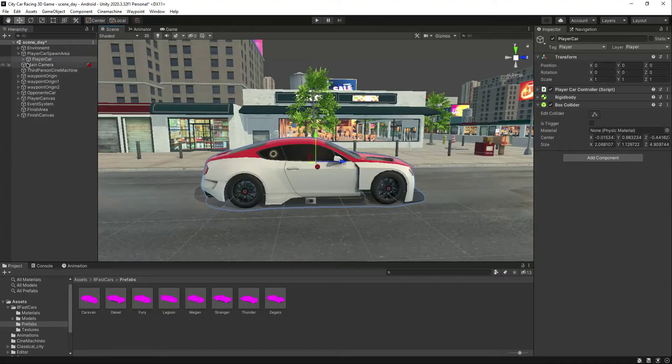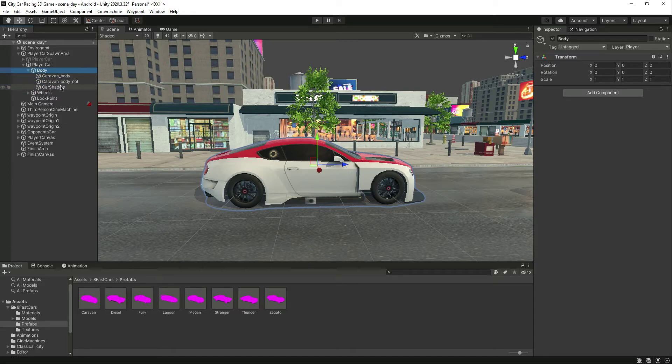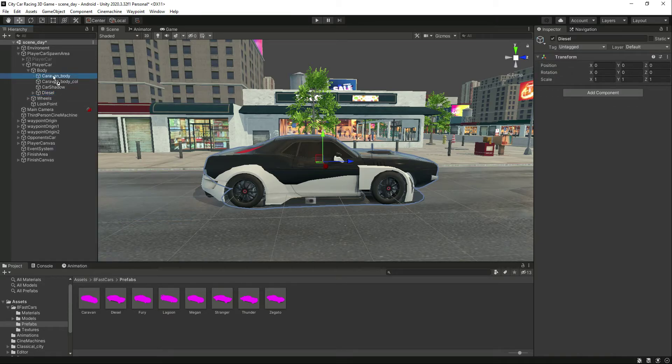Let's duplicate the first car since it already has the body, wheels, and script. Name this duplicate 'Player Car'. Now deactivate the original, click on the body of this new player car — we have the Car One body — and inside the body let's add the Diesel body prefab. Click on that and unpack it completely.